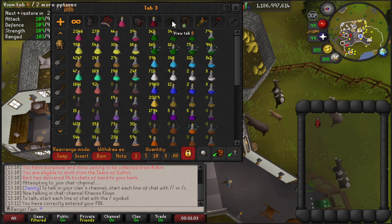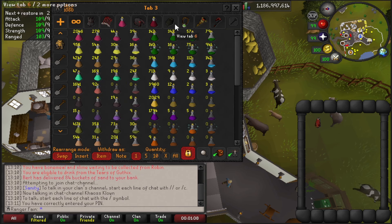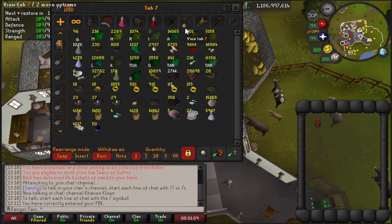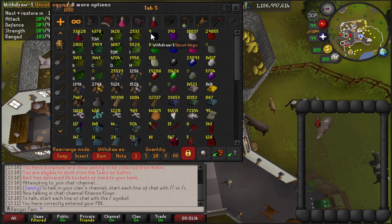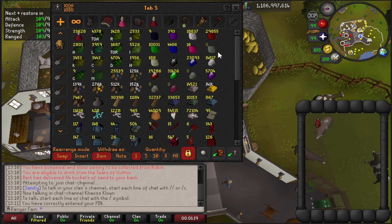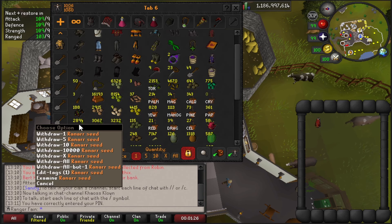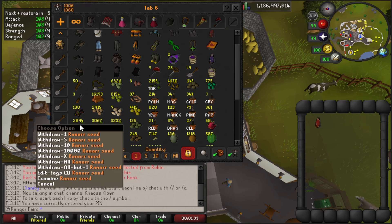I went to the GE to decant potions into 4-dose. I definitely need more prayer pots for my Slayer grind so I'll probably start making some more. I've got about 2k herbs — 1k clean and 1.4k grimy — so I'll convert all of this into prayer pots. I also have 2.9k almost Ranarr seeds to plant, so I'll try to do this while making the potions.